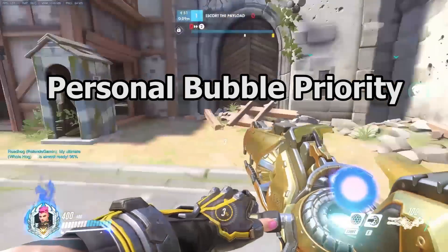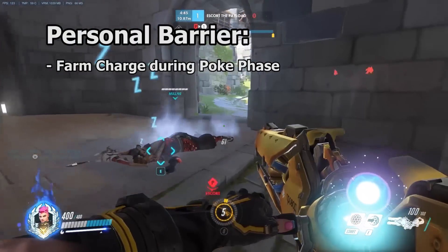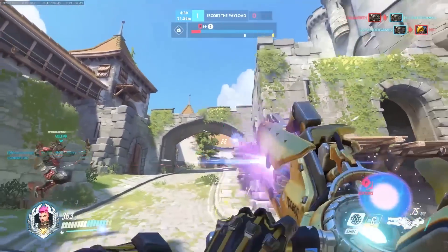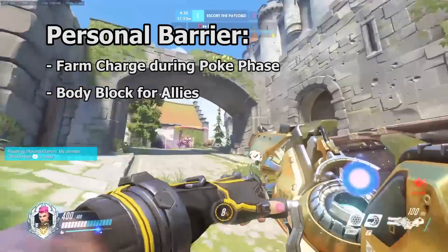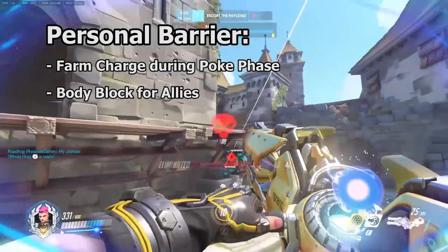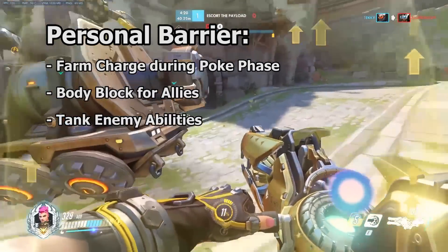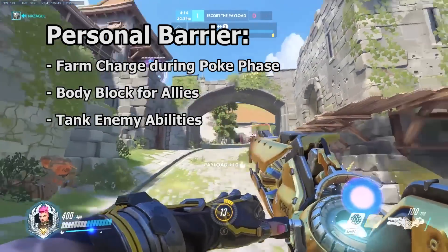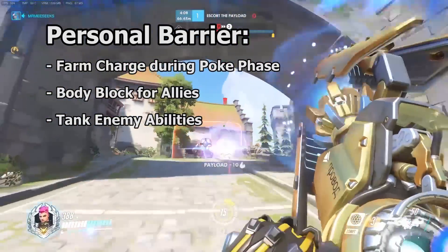Like our team bubble, we need to think about how to get the most value out of our personal bubble. It is a great tool for farming charge, and that can be done relatively safely during the poke period of a fight. However, it can provide much more utility than simply powering up our gun. Personal barriers can and should be used to body block for teammates — this is especially useful to protect teammates when our team bubble is on cooldown. We can also use our personal bubble to temporarily tank enemy abilities. Whether it's 76's Visor, Pharah's Barrage, Reaper's Deathblossom, or Genji's Dragonsword, our personal bubble can block some damage from hitting our teammates and give us a window to kill the enemy who's ulting.